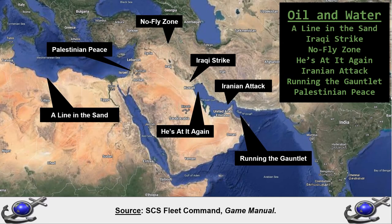In this campaign, Oil and Water, we look at a series of fictional naval operations undertaken by America and its allies in the Middle East, in the alternate 1990s world of Fleet Command — an operational level naval combat simulator.